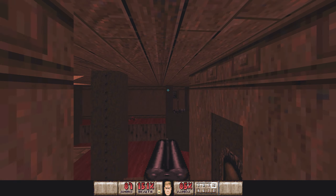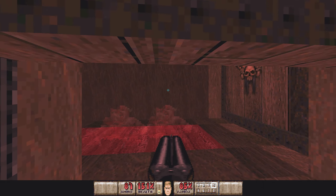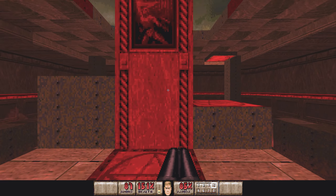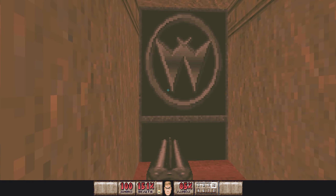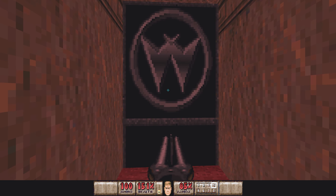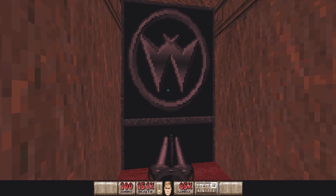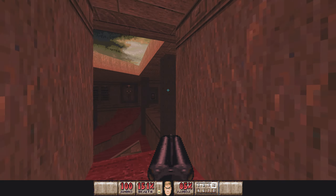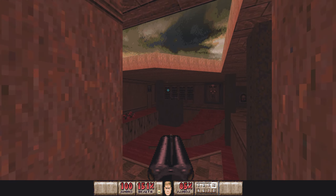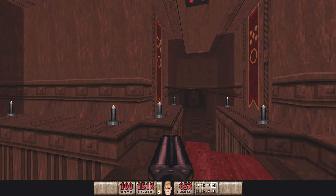Another secret — this is the rocket launcher. So that's an easy one. All of a sudden I've got seven. And this one gives you the super shotgun. There's what I think is the Williams symbol — the publisher for PlayStation Doom. I assume YikesDude wanted to pay homage to Williams, so that's that inclusion there. That's now eight, so I'm going to leave that area for a bit.